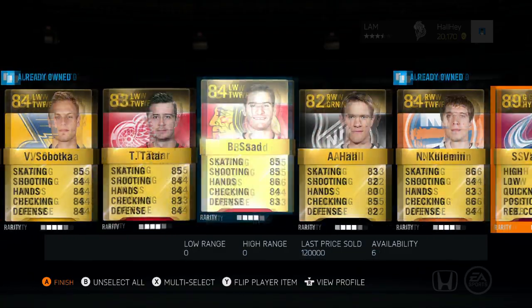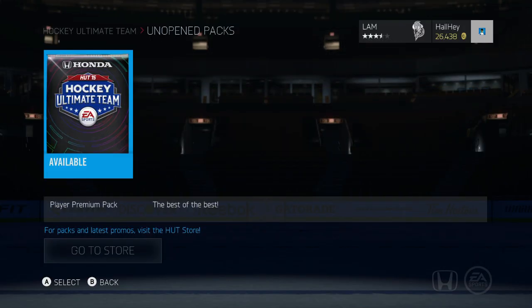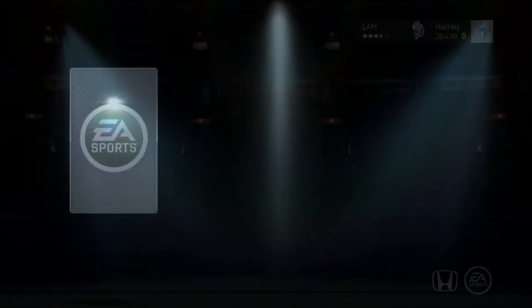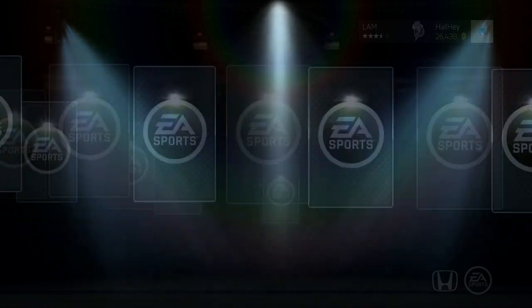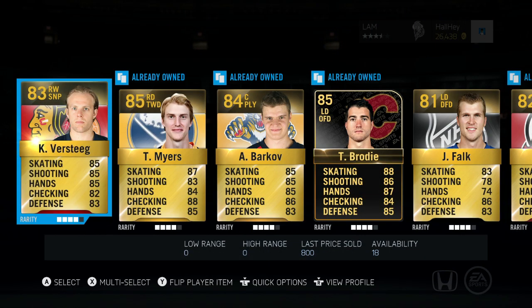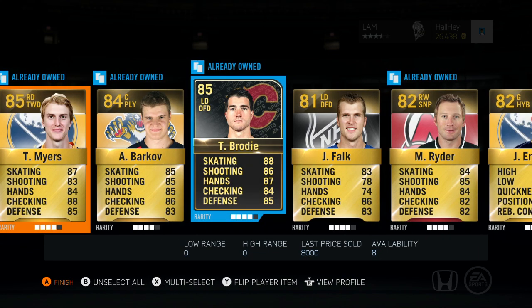I think I might do one more, so give me one sec, I'll buy another one. Alright, so one more quick pack and then we'll end it off right there. Hopefully I will get something at least. This player premium pack, 12 items, 12 rare. Here we go, let's see what we get. Okay, so we got a couple good players here. We got Myers worth 6.5k. We got Barkov. We got Brody worth 8k — actually not that bad of a defenseman if you look at his stats.